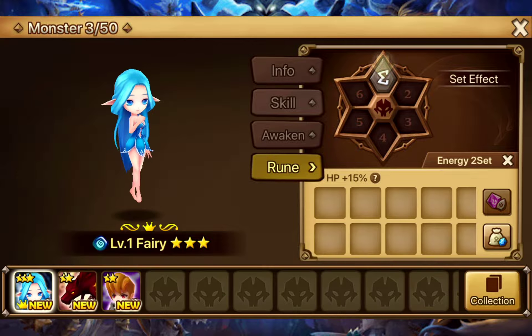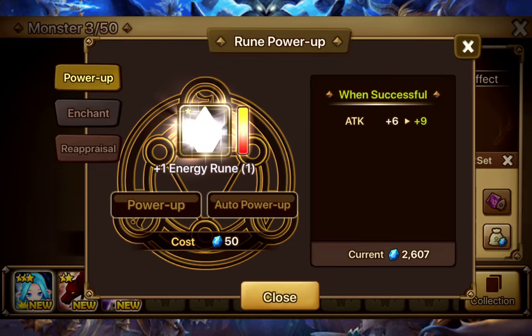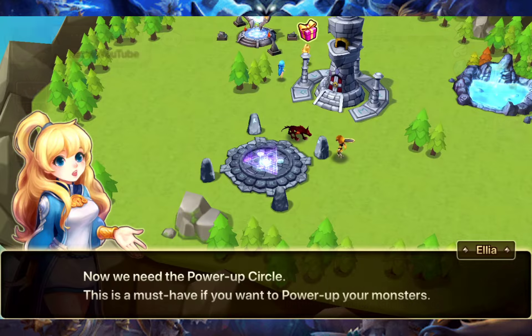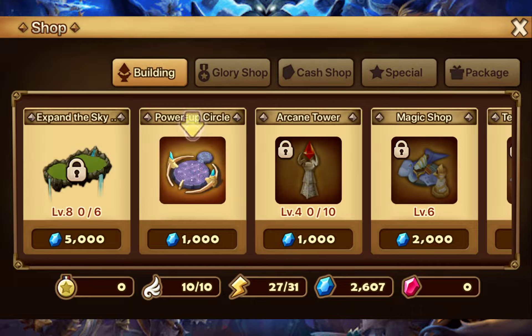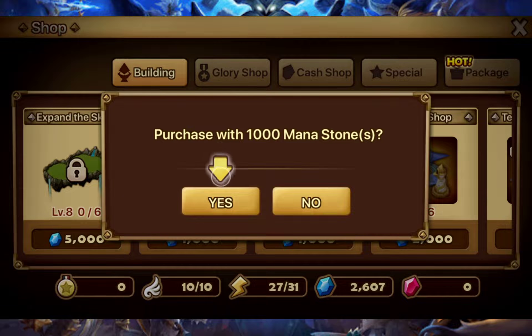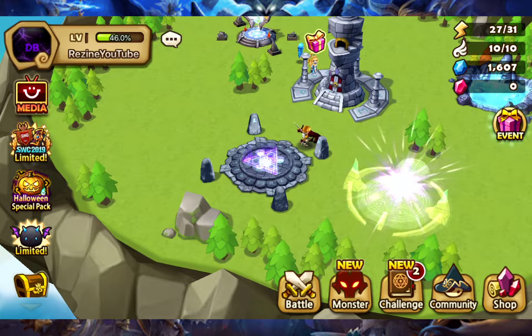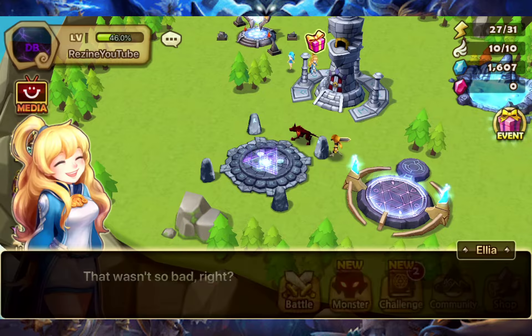They're explaining the runes. Different runes do different types of things - Energy runes, if you get two of them, increase your HP by 15 percent. There are runes such as Violent where if you get four of them you have, I believe, a 35% chance - although that could have been lowered - to attack again.